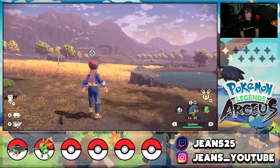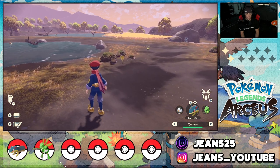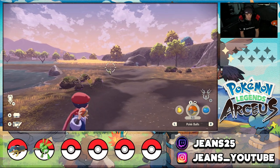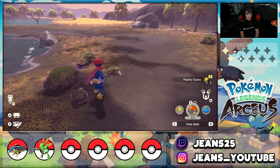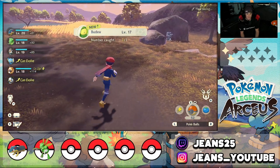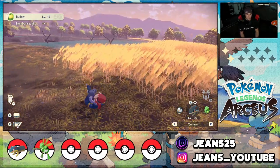Speaking of new Pokémon, we have the one and only Budew! Let's see if I can just throw a Pokéball at it and catch it real quick — toss that ball, hit it up, and we got a nice little item which is part of a side quest. And there it is — Budew in our Pokédex! There's also a new Pokémon in this area that I actually want on my team, so we're gonna be heading there to find it.